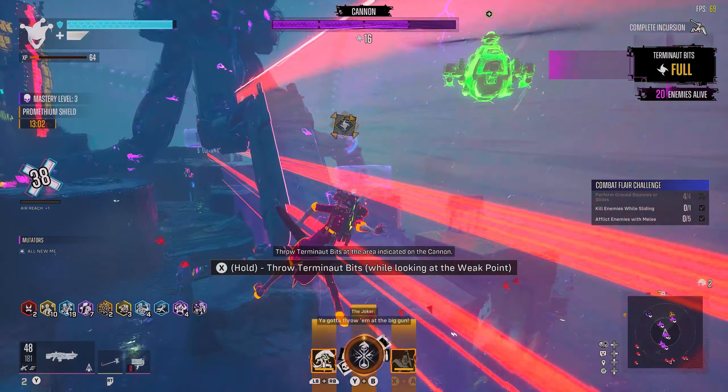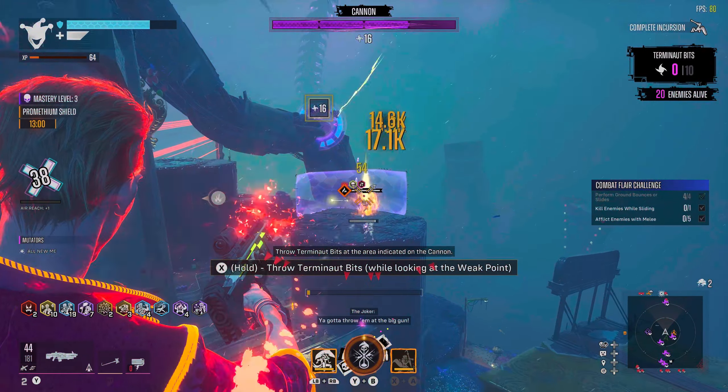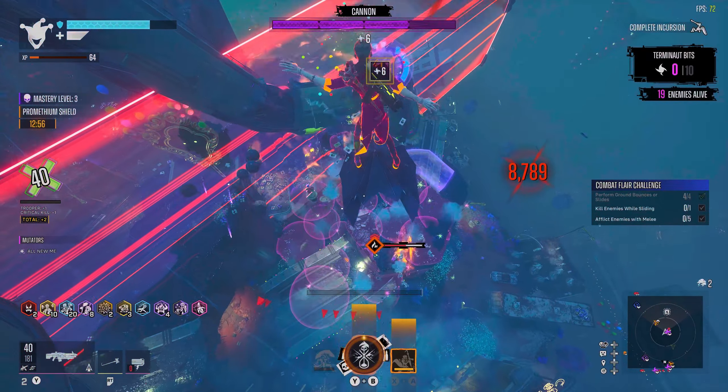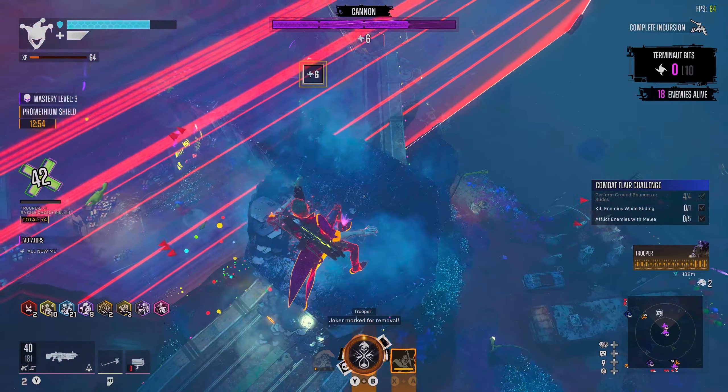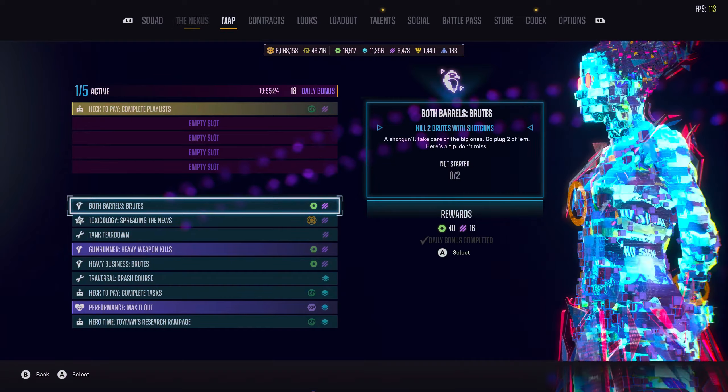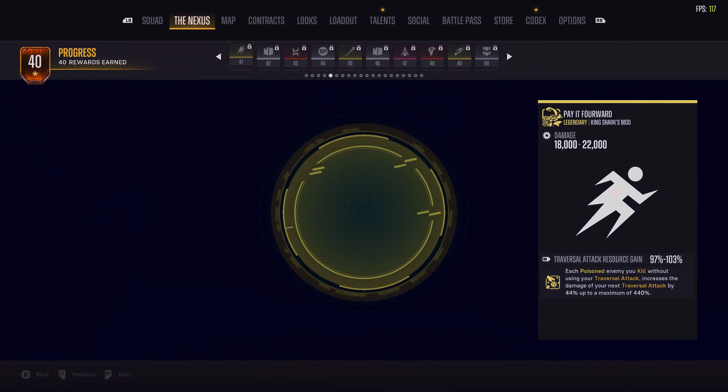Episode 1, Episode of Fear, arrived back in March and brought with it the arrival of Joker. Episode 1 is the way to unlock Joker without paying for him. To unlock the Joker, you're going to need to get to Episode Level 35.